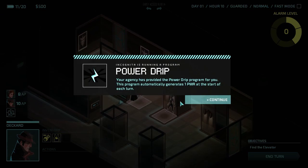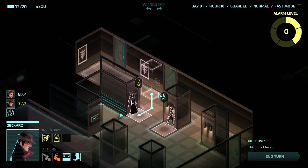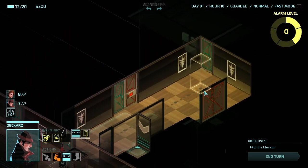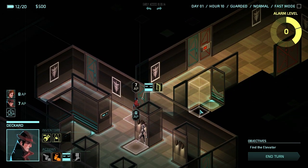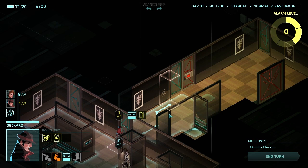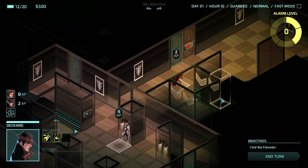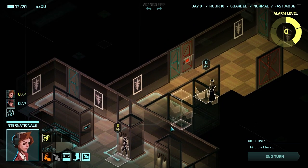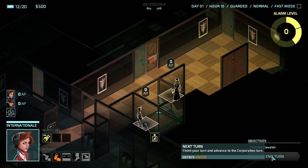Alarm level increased. Okay, let's peek through this door and see what's there. We have to find the elevator, and we also want to steal stuff. I'm going to move Deckard forward and peek around this door. Internationale, I want you to move to the lift. But I still want to have a look around before I go.